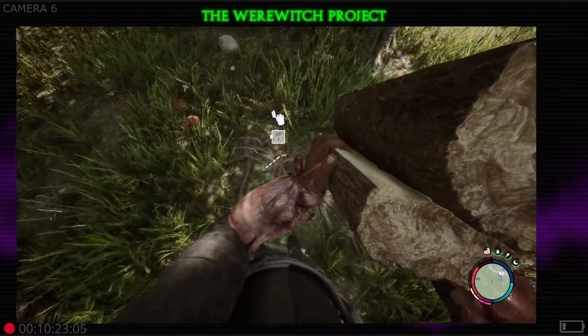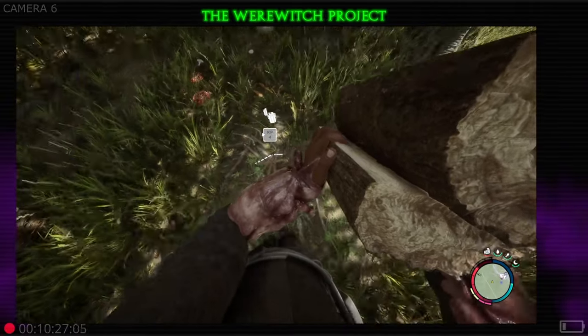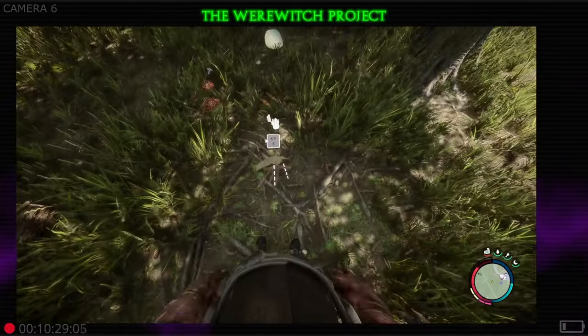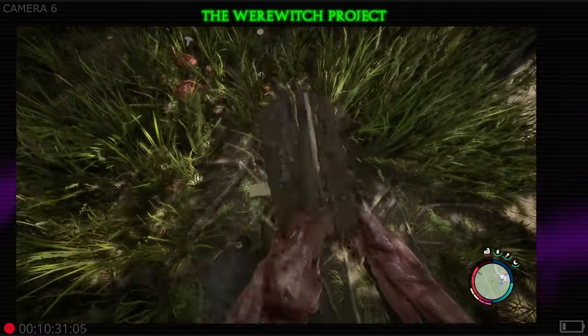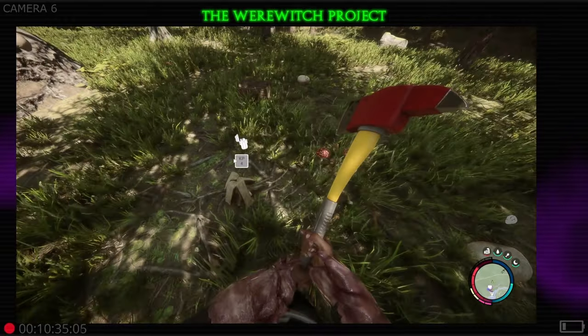Come back over to our fire and you'll see we've got some dotted lines. We're going to throw these bad boys on there - with left-click it's going to split them and throw them on. Now we're going to have a fire that's going to last a little bit longer.